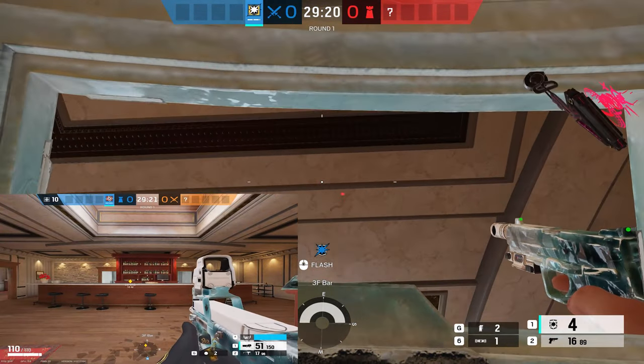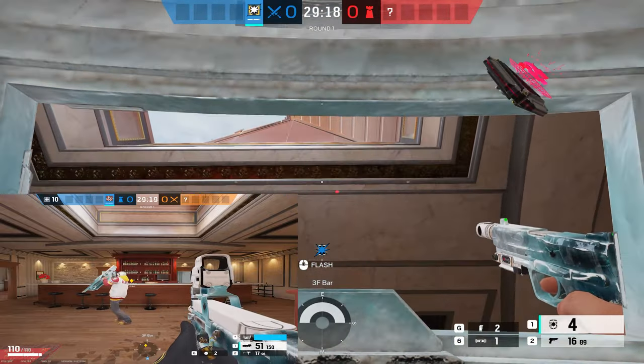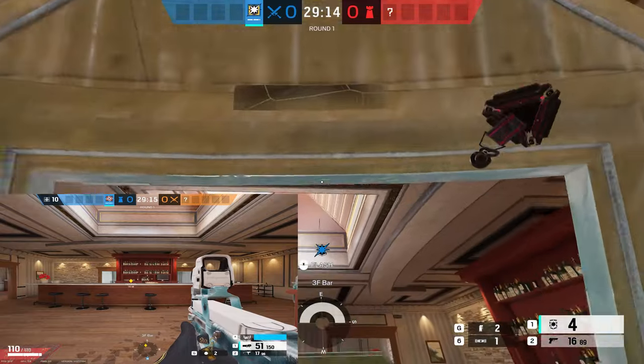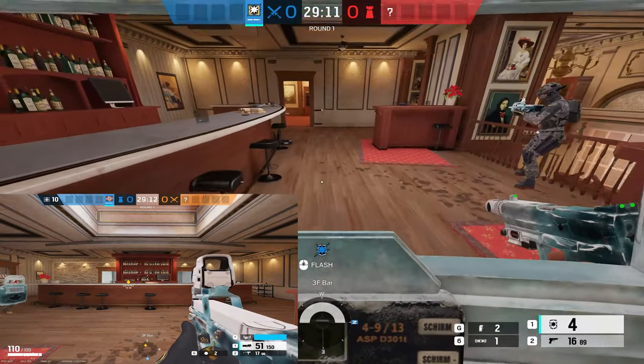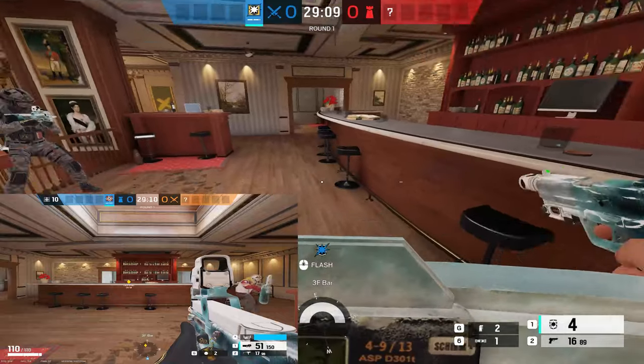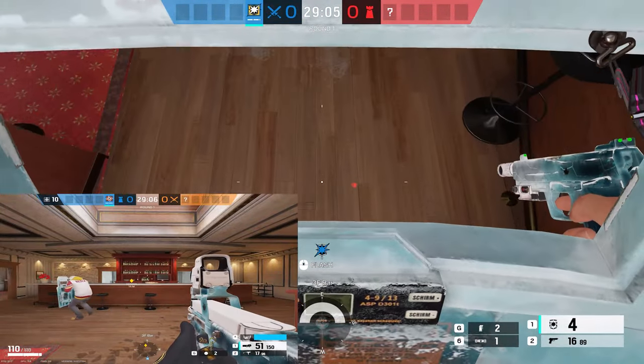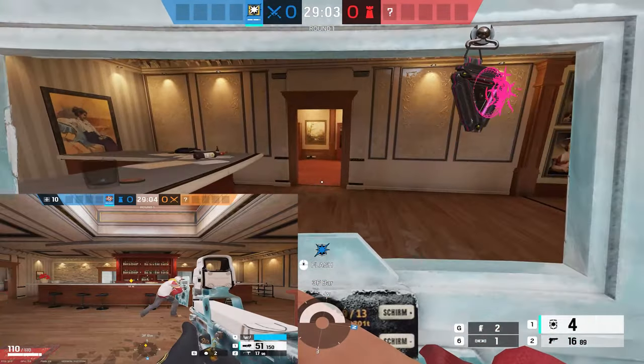While moving you can look up to better cover your head and aim your shield up, but in the case of Blitz, his shield is fixed when sprinting no matter where you're looking. You can see in this clip that the only difference is when I aim the shield up while walking. This can be used to make ascending stairs easier and safer.